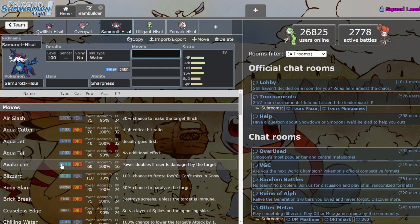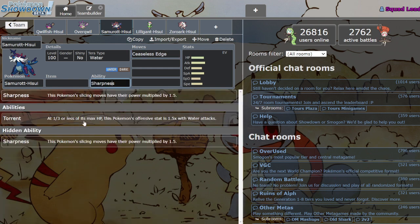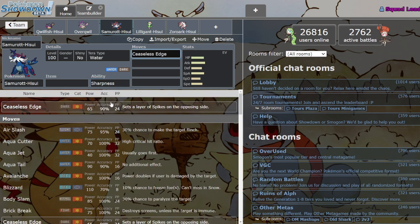Sharpness is basically like Strong Jaw, but instead of powering up bite moves it powers up cutting/slicing moves. Wouldn't you know it — this Mon has a lot of those. One of those being Ceaseless Edge. You may be wondering what Ceaseless Edge is — this move is freaking crazy. It's only 65 base power, which doesn't sound like a lot, but remember it's Sharpness boosted so it's going to be a lot stronger. Knockoff is also 65 base power and gets the 1.5x Sharpness boost too.